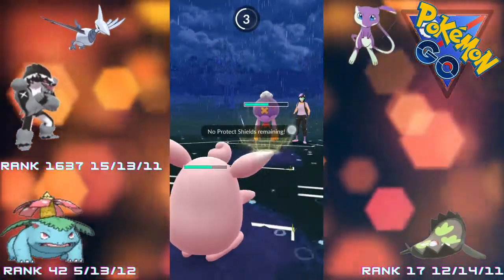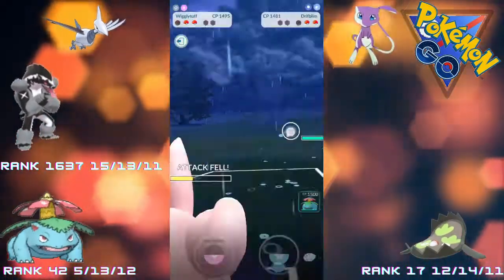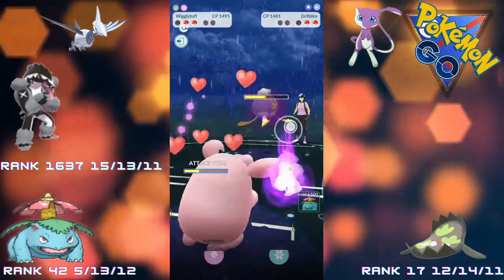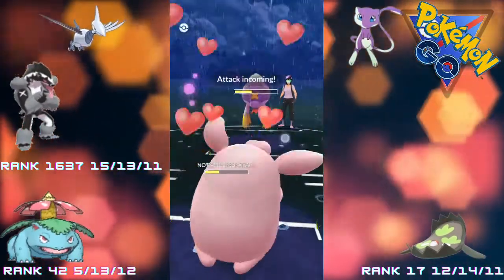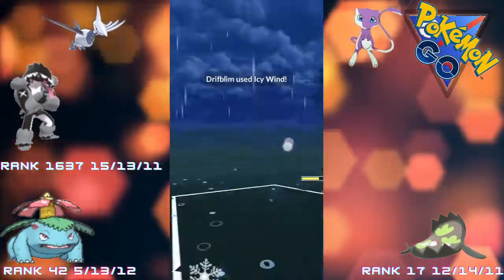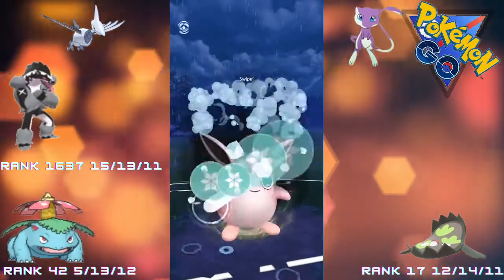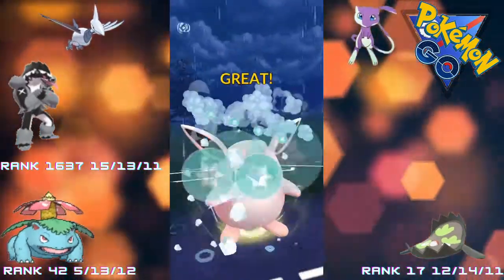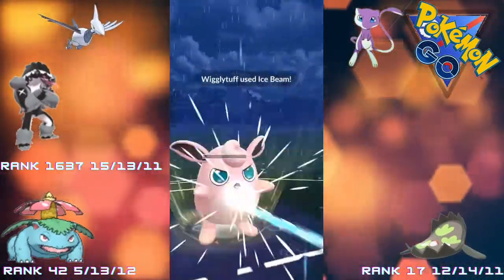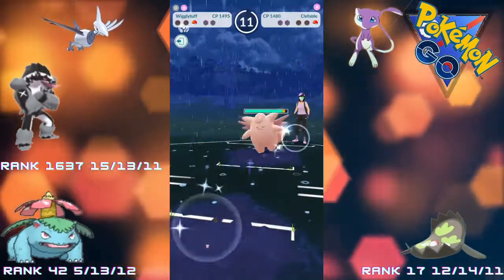Just an Icy Wind again but it's debuffing our attack every time, so that's not good for Wigglytuff which relies heavily on the Charm damage. This Drifblim is really spamming the charge moves. We're not going to have a lot of attack left - hopefully we can get to a charge move before we go down. We just get to the Ice Beam before the Wigglytuff goes down - so close, but we get there.